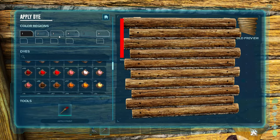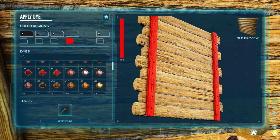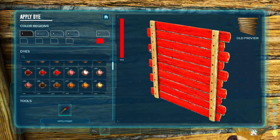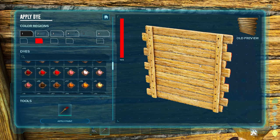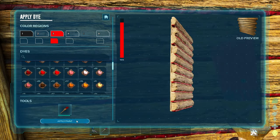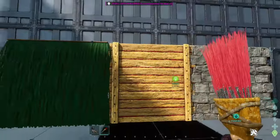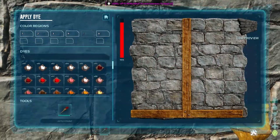Look at that color — it is surreal. You are going to make your bases look absolutely incredible. The saturation of color is phenomenal, and a lot of people have their bases in wood and stone. Truly beautiful.